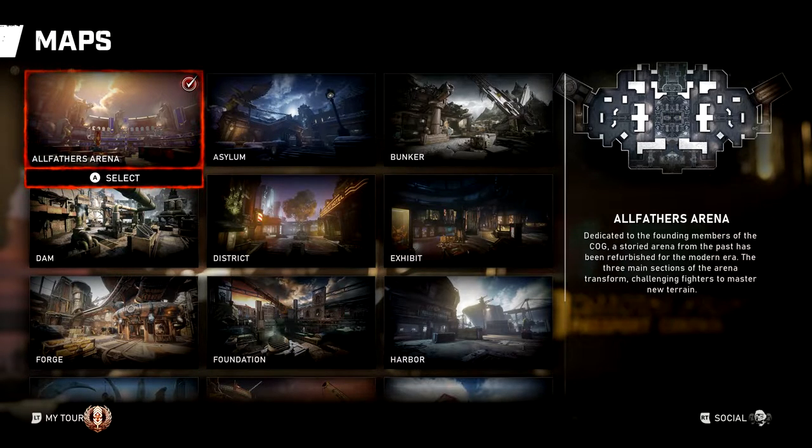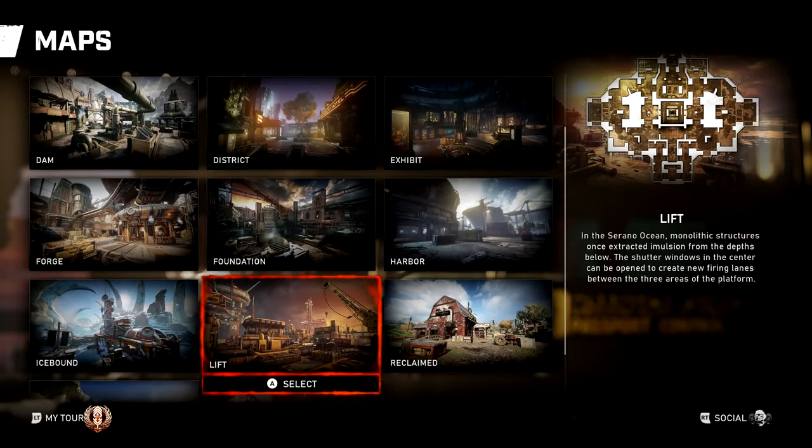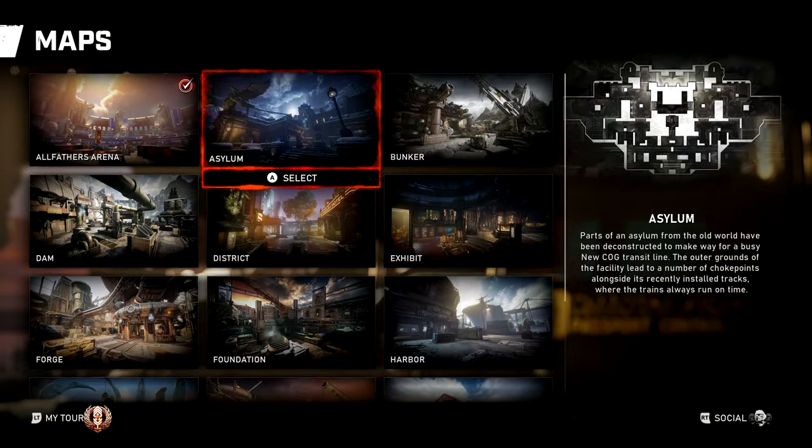Eventually they will add more maps. In terms of maps required for the Seriously 5.0 achievement, you only need the launch maps — not the new maps or the Gears 4 maps. So you only need Asylum, Bunker, District, Exhibit, Icebound, Training Grounds, and Vaskar. You don't need Lift — Lift is a Gears 4 map, one of the new maps. I misspoke on that one.